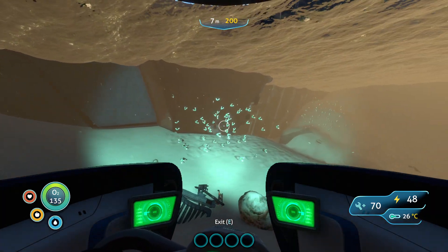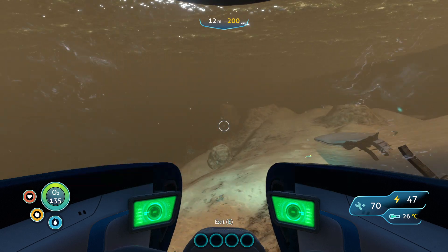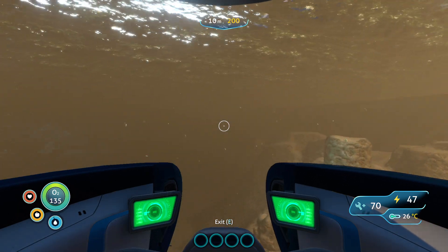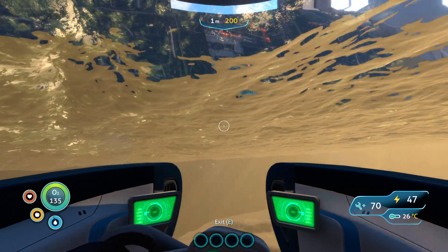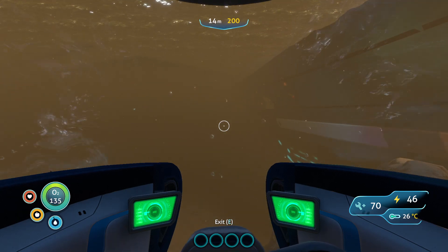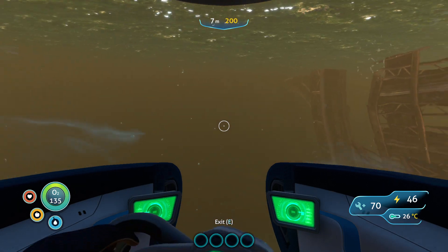So this is the mothership. This is where it impacted — like the only shallow place on the whole world, I think. It moved a lot of earth around. I'm not sure how to get in here, but we're going to figure it out. The water's kind of tinged this orange color, and I'm pretty sure that's from the radiation. You can see it's just dirty and murky.